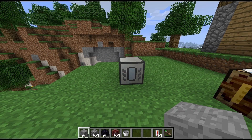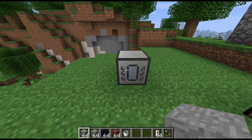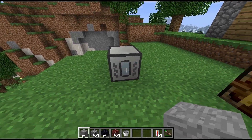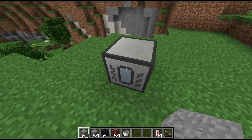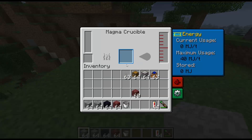Welcome to another block spotlight. Today we're looking at another Thermal Expansion block - this is the Magma Crucible, which has two or three inputs. It will basically allow us to turn things like stone, cobble, obsidian, and netherrack into lava.